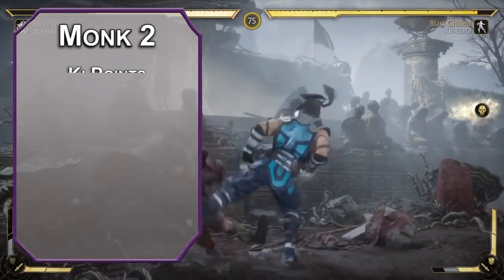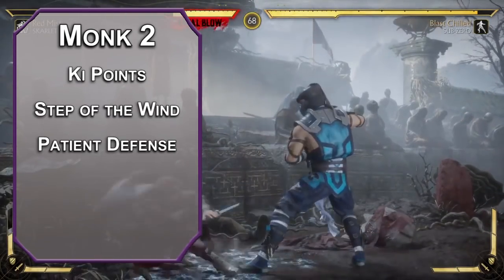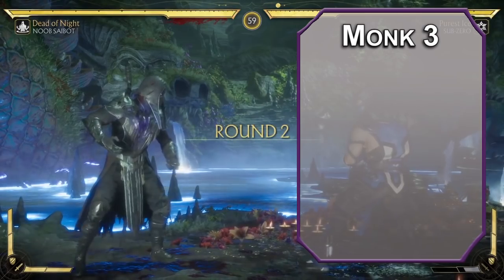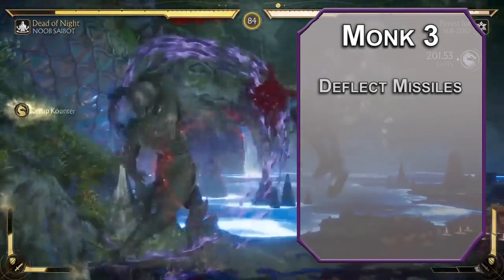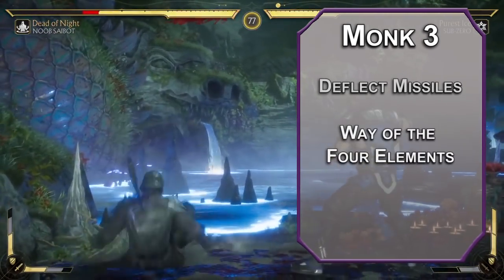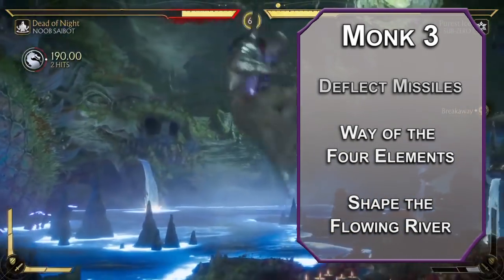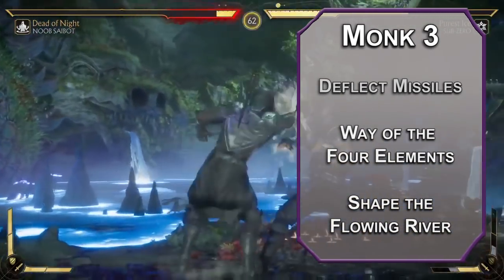Back to monk now — 2nd level monks get ki points they can use on certain abilities. Step of the Wind lets you dash or disengage as a bonus action and doubles your jump distance. Patient Defense lets you dodge as a bonus action, and Flurry of Blows lets you burn some meter to make two unarmed attacks instead of one as a bonus action. You also get unarmored movement. 3rd level monks can handle those projectile spammers with Deflect Missiles, reducing ranged attack damage by 1d10 plus your dexterity modifier and monk level. You can also choose a monastic tradition — Way of the Four Elements lets you choose Shape the Flowing River, spending a ki point to move water in a 30-foot square, raise or lower it 15 feet, and freeze it so you can run all over it.